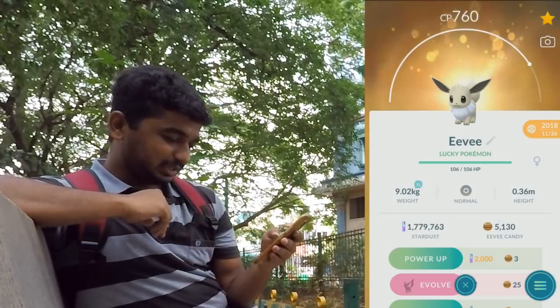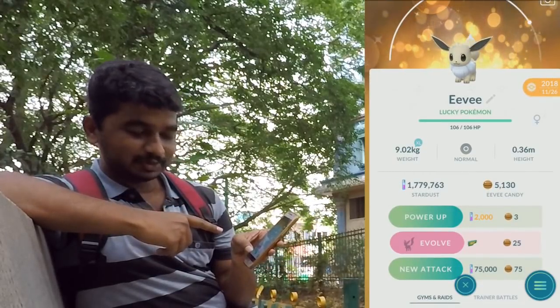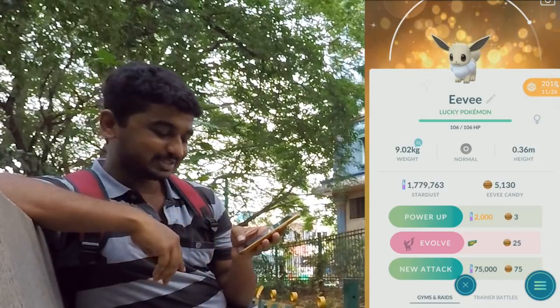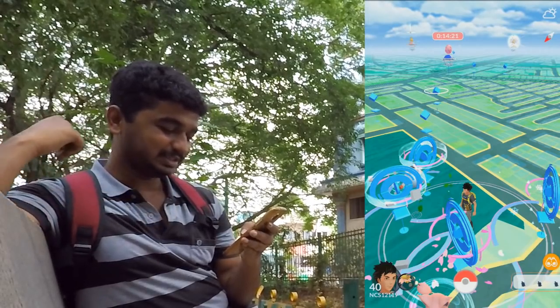I want this lucky Eevee to evolve into Glaceon right now, but it is actually taking Leafeon. That green color on the lure indicator means it's going for the leaf form, so I need to go to the other side if I want to get Glaceon.